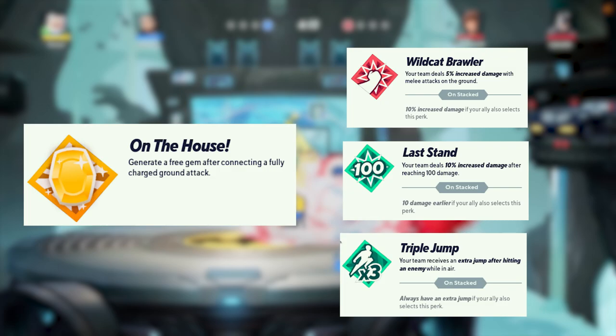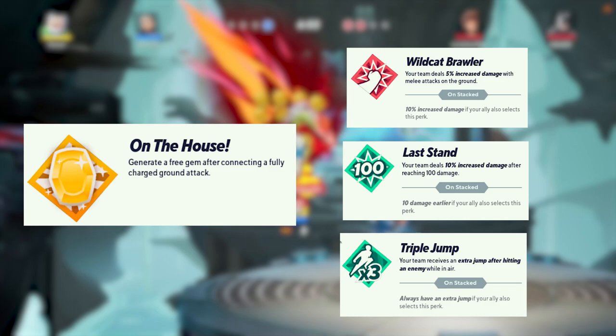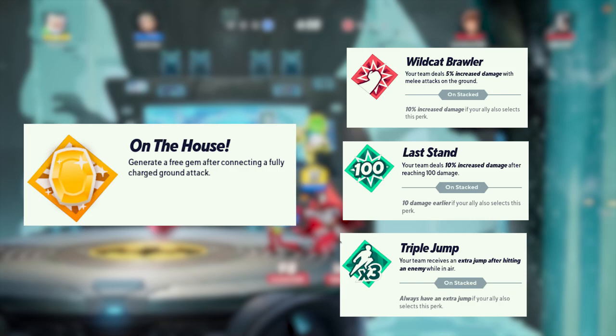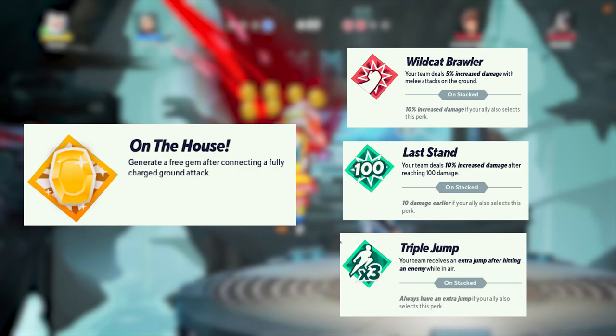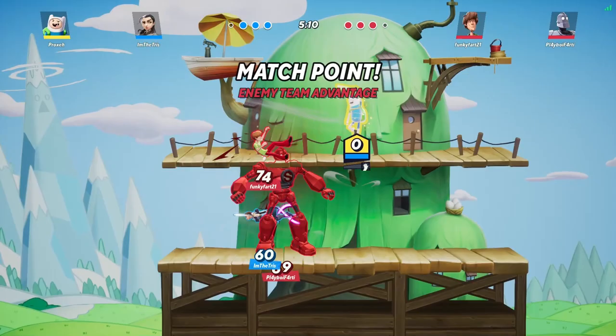Onto perks — On the House is a great perk that generates a free gem after connecting a fully charged ground attack, which you'll be doing a lot. Wildcat Brawler gives your team five percent increased damage with melee attacks on the ground, and a ten percent increase if your ally also uses that perk. Last Stand gives your team a ten percent damage boost after reaching 100 damage, and ten damage earlier if your ally also selected the perk. Finn is super broken with Triple Jump, especially stacked with your teammate, as you'll always have an extra jump.